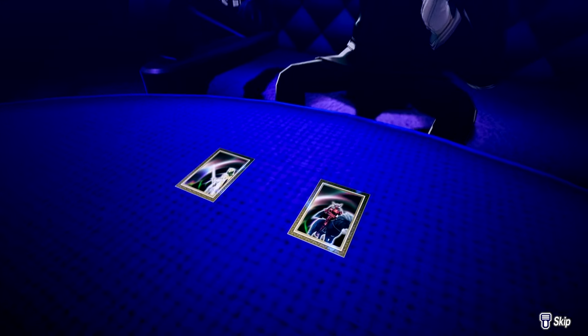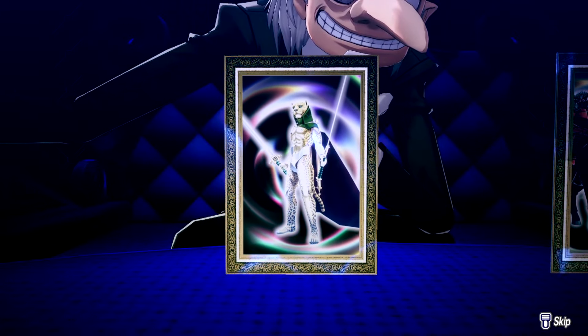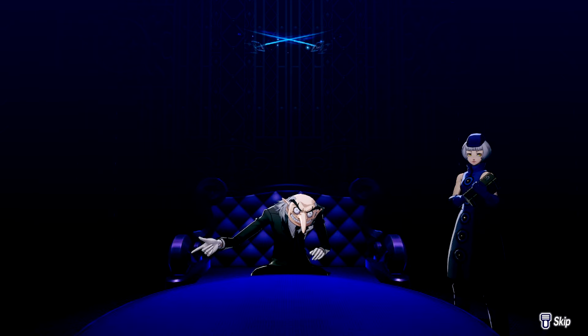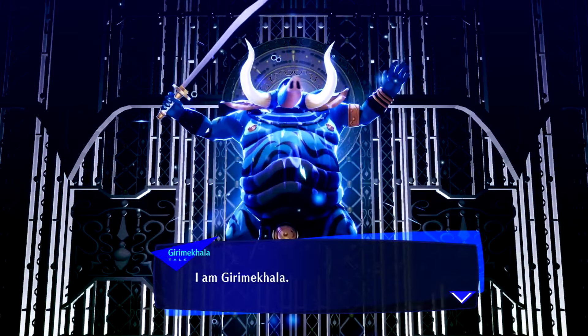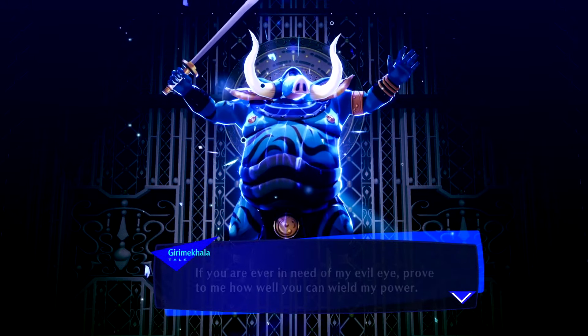First up is our big boy, Girimekala. He's of the Moon Arcana and you can fuse him at level 39. I fused together Osei and Eligor in order to inherit Deathbound. I pretty much chose this guy because he has high strength and later on learns Repel Slash, which can be inherited by other personas as well. Give him Deathbound and Slash Boost — or maybe Strike Boost — because he learns Heat Wave at level 42, and he's pretty much good to go.